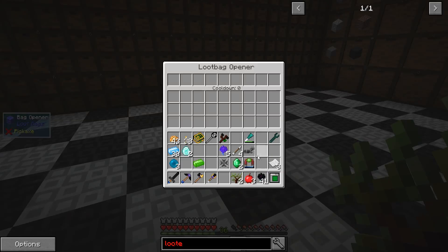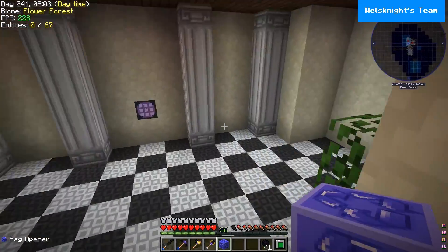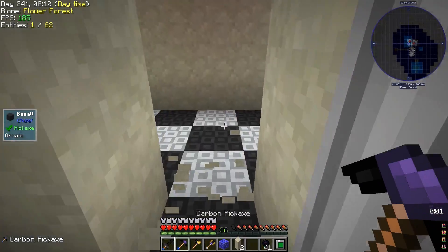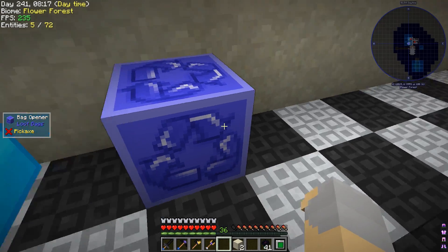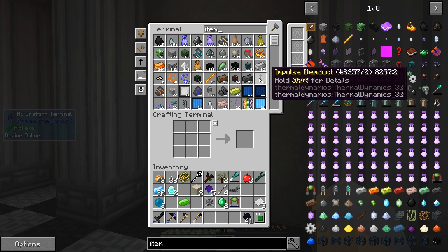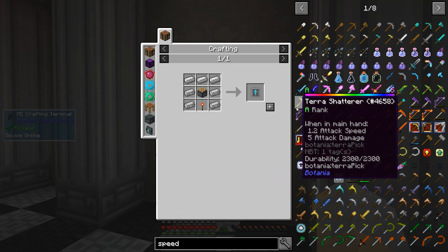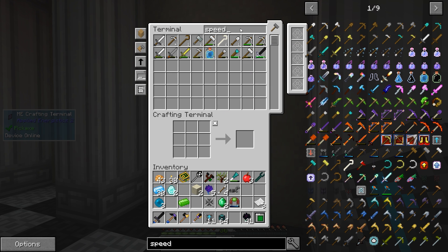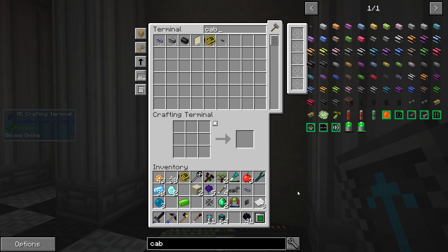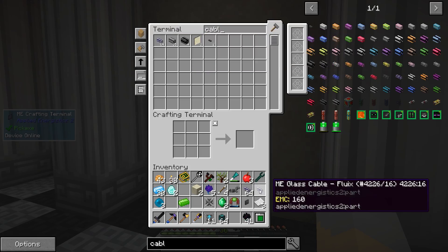Those are just regular saplings. So we'll want to automate this. I suppose we could just kind of put it out here — yeah, this is fine, we'll put it right here. We'll grab an item conduit like so. Let's grab some speed upgrades — I do not have any apparently. Let's just make a bunch of these, that should be fine. And then we need an export bus, which I happen to have, and a cable. Actually we need a couple more cables — cable, and that should be good.